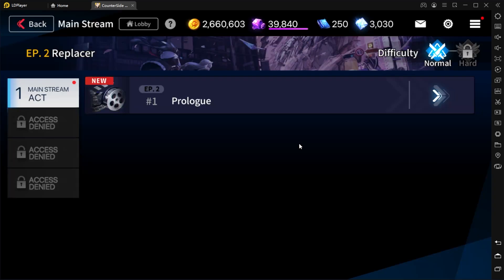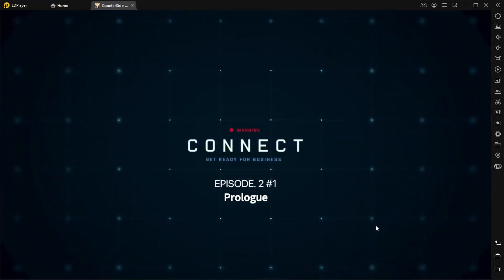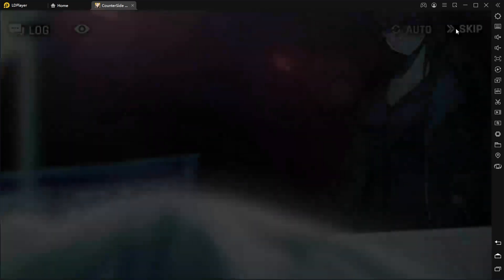And if you guys didn't know, there's actually an English version that you can play right now. If you head on over to the Counterside main website for their Southeast Asian version, they actually have a link where you can download the APK for those that are on Android and be able to play the game right now. So I've actually put in a decent amount of time playing on the Southeast Asian version.